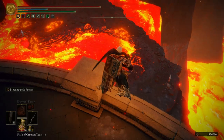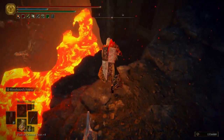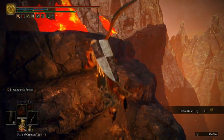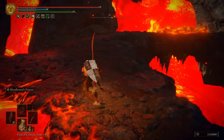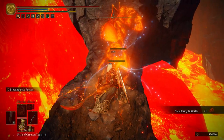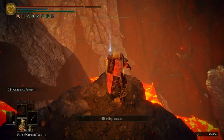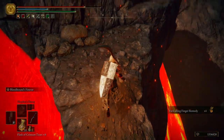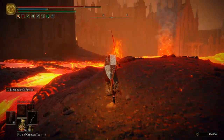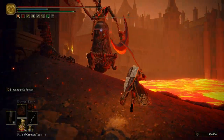Right over here we can hop off, activate a Summoning Pool, and then if we come right down here we can get ourselves a Golden Rune 12 — if we can get back up, that is. Be careful of the Magma Slugs. Right here we've got a few to kill. Fall off right here, hop up and we're going to have another Iron Virgin to kill. We're going to want to kill it because it's just going to get in the way if not. Normally I do not even kill these things — I just run by them because they are just such a pain.